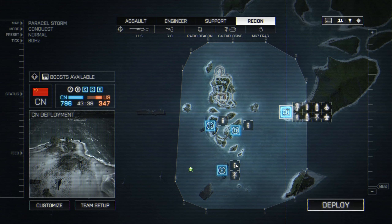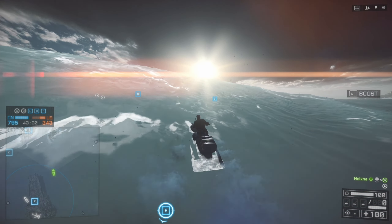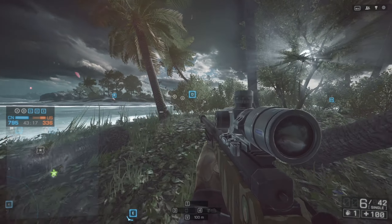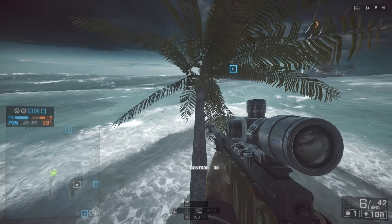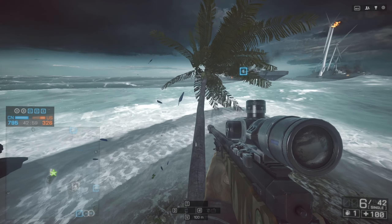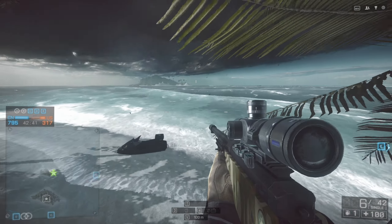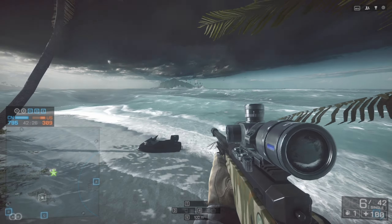Now what we need to do is head to this little island. So we'll hop on this PWC. God, the waves are beautiful. Look at the size of this thing. Oh my god, I can't even control - I can't even see where I'm going. I do believe it's this little island. Then I think we have to get on to this little coconut tree somehow. And now we have to wait for a light to appear. I think I'm far enough up. I'm not sure exactly where this thing spawns in.